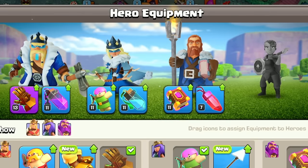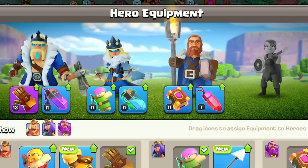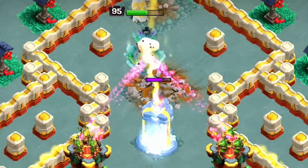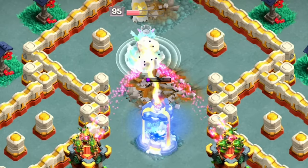I also forgot to mention but these are the hero equipment that I'll be using for each of the heroes. If you have the Frozen Arrow I'd swap it out with the Archer Puppet since the Queen Charges will be a lot easier with the Frozen Arrow.